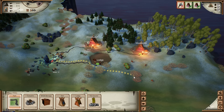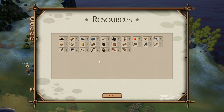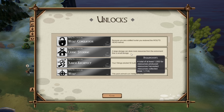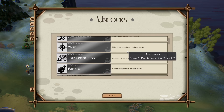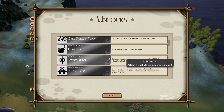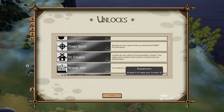We've got a bunch of new buildings and unlocks. Let's have a look. Wolf Conqueror — you're a skilled hunter, you received the wolf's head helm. Large storage — we can build large storage now. We've got Junior Architect for building 50 buildings. We've got wolf, dark forest floor, forester, and rabbit killer with the rabbit killer helm. All kinds of stuff.